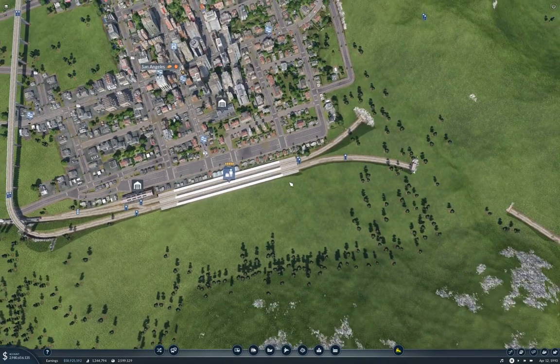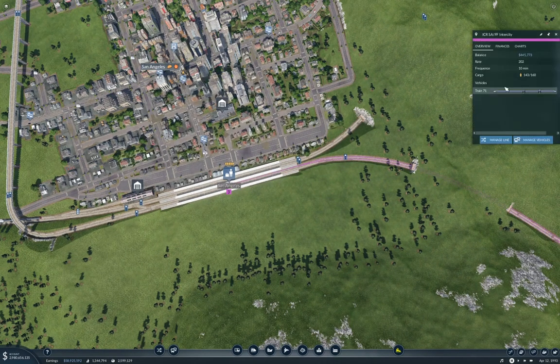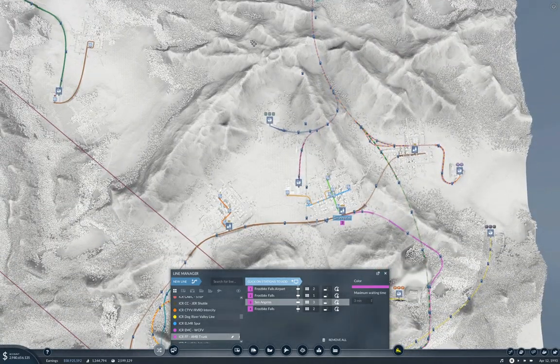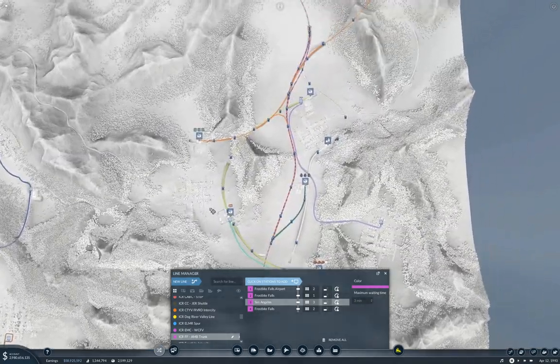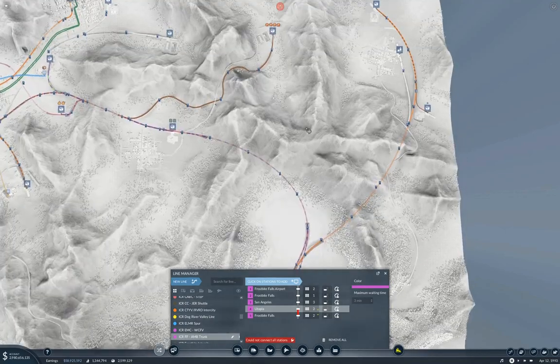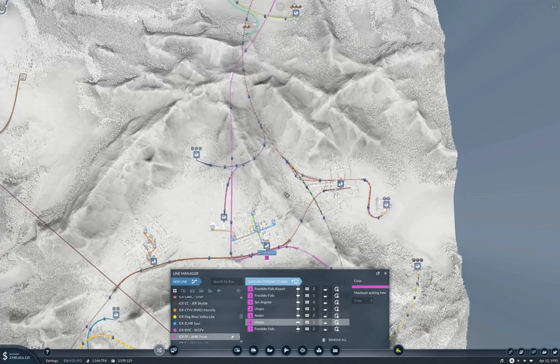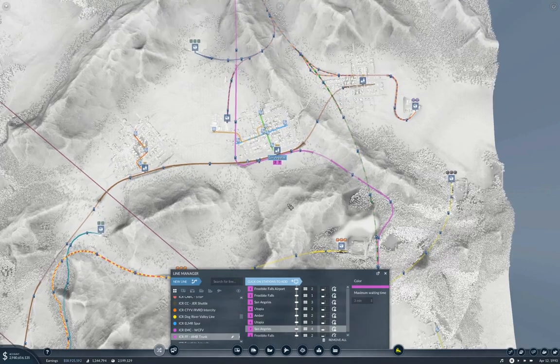Now I'm going to grab this one and rename it to the Frostbite Falls Amber Trunk. Now we're going to manage the line: Frostbite Falls Airport, Frostbite Falls, San Angeles — add. Now we go from San Angeles up to Utopia, then from there up to Amber, then back down to Frostbite Falls, and then back to San Angeles.